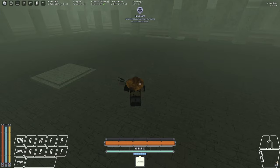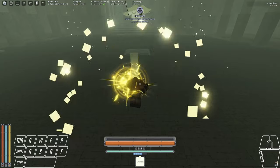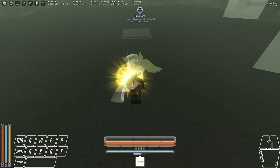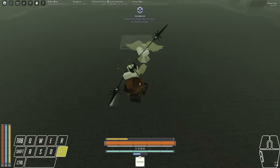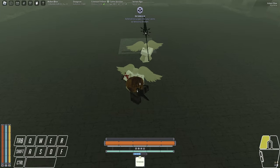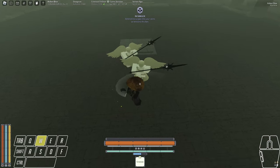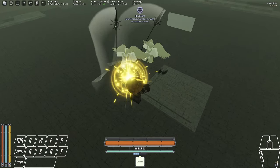The next trial are the angels. Spam F right before the projectiles hit you. Due to the new parry changes, you will get posture broken if you spam F too early. This trial is very easy as long as you don't get greedy — just parry and attack once. The only times you should be attacking more than once is when they're posture broken. One more thing: if the angels are double teaming on you, just move left to right.